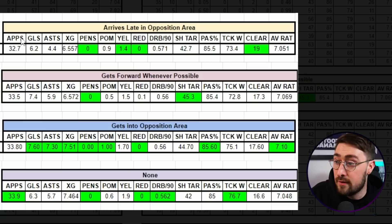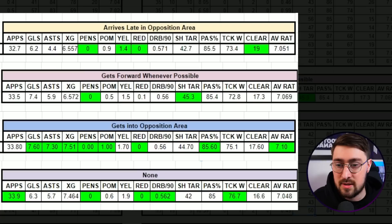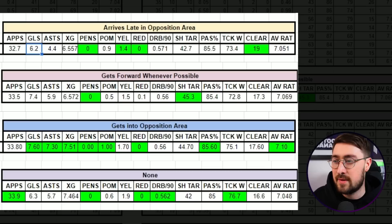For appearances, the no-traits version played the most games with an average of 33.9 per season, just slightly higher than 33.8, 32.7, and 33.5 for the other traits. Only slight injuries and the African Nations Cup kept Naby out. Most results are very, very close — the difference was only minimal, but sometimes minimal differences can make a big difference, as the Marcos Antonio example showed.